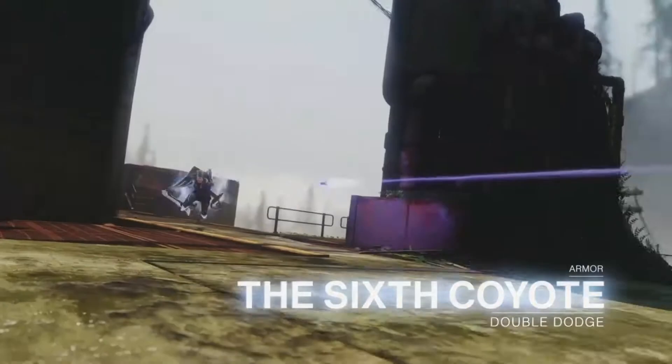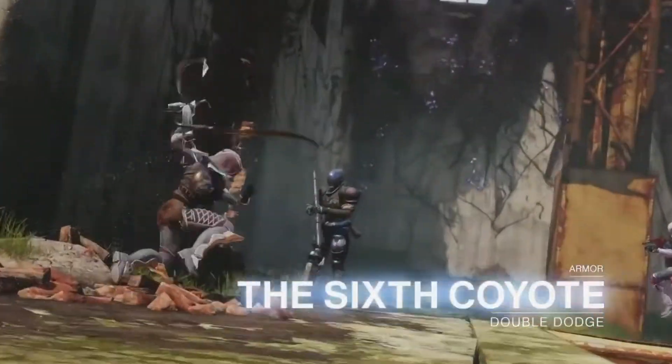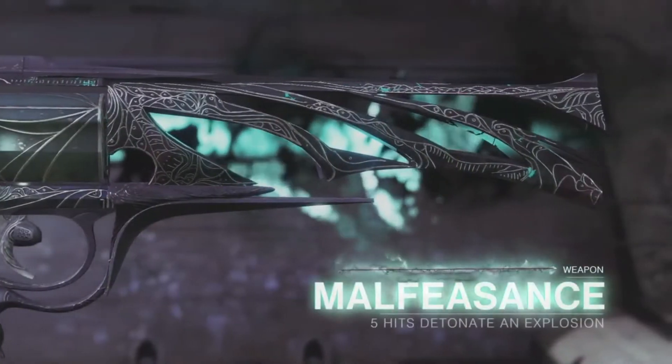Now it looks like we have a chest piece armor for the Hunter, 6 Coyote, which grants double dodge. So this would be kind of cool for juking people out and maybe getting multi-kills if they're close by.